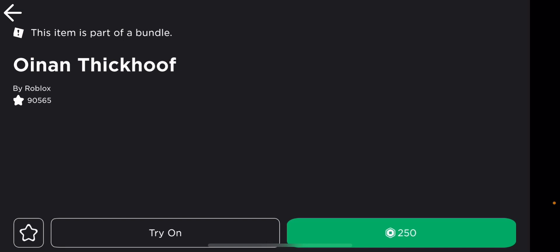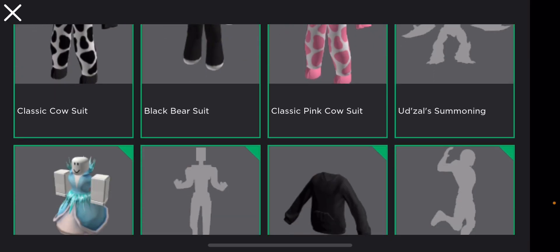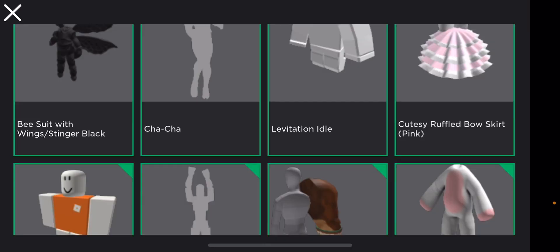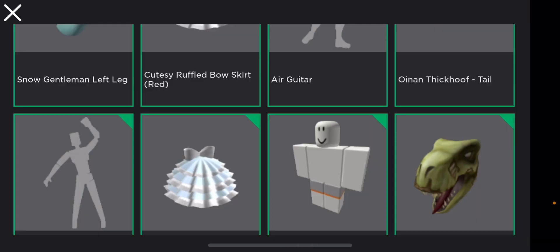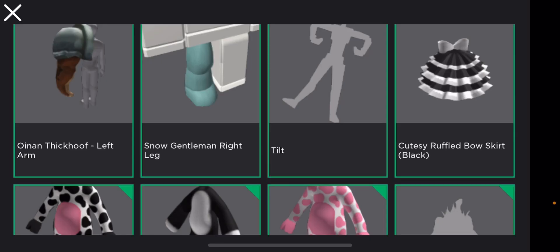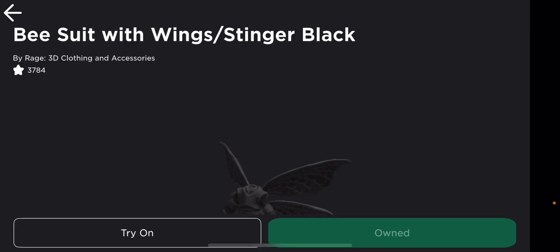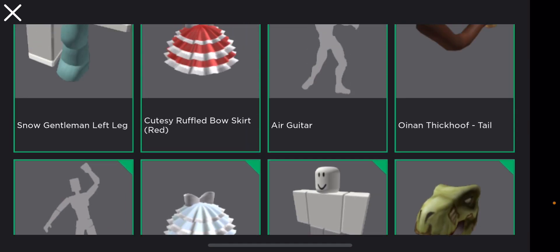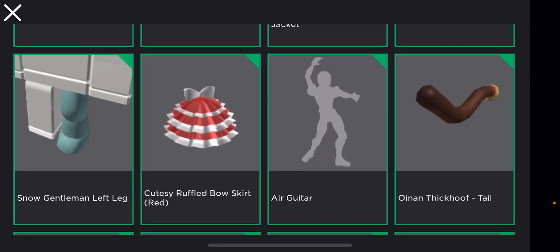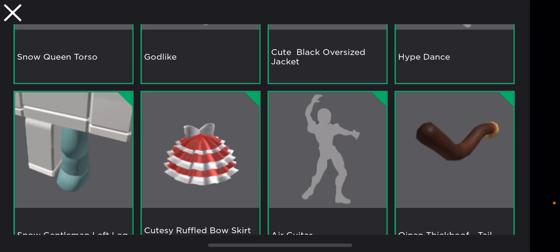You're going to need to equip a lot of bear suits and cow suits. I'm wearing the Classic Cow Suit, Classic Pink Cow Suit, and the Black Bear Suit — and the White Buddy Bear Suit. You equip four suits, four dresses, and then the Cute Black Oversized Jacket. You're also going to need the Onion Fig Hoof tail, which you get from the Onion Fig Hoof package, which gives you the arms and the tail. You're going to need that on as well.